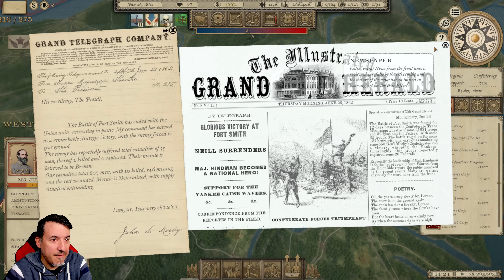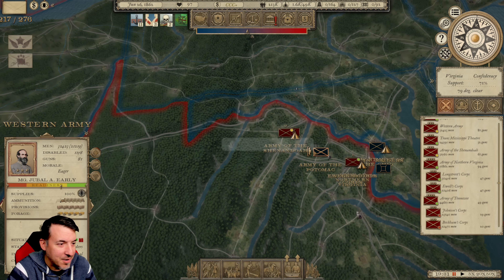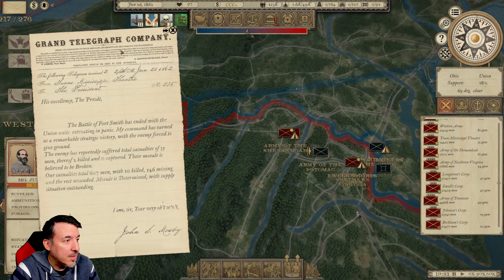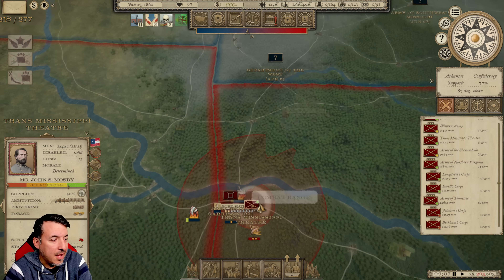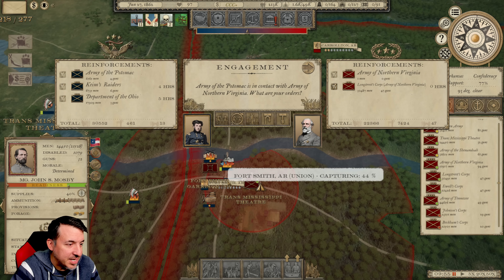Glorious victory at Fort Smith, Arkansas — that's the good news. The bad news is the Army of the Potomac is roaming around in Virginia, and we're going to have to deal with that. Let's head over to take a look at our Trans-Mississippi Theater, where we've just defeated the Fort Smith garrison and are now taking the town.